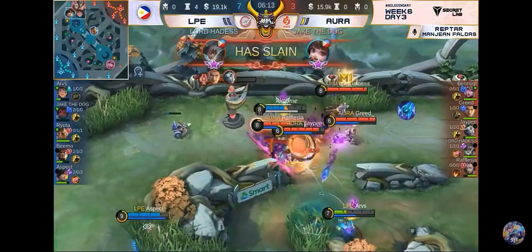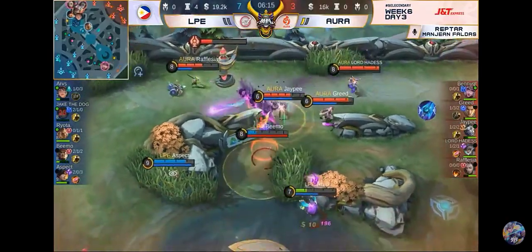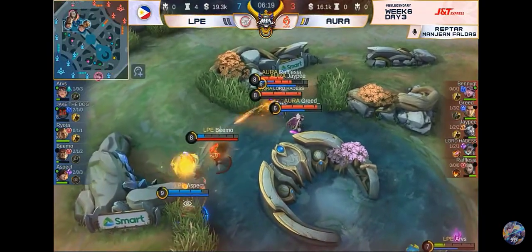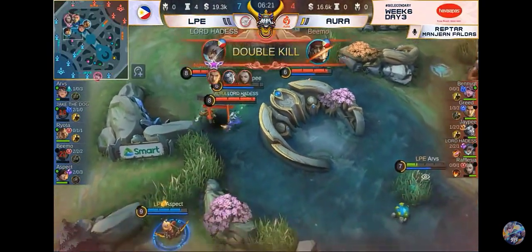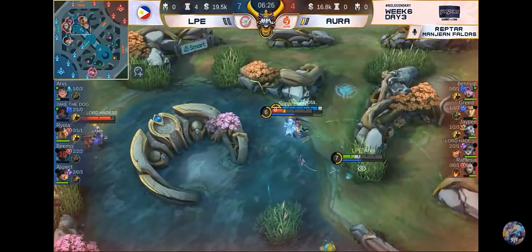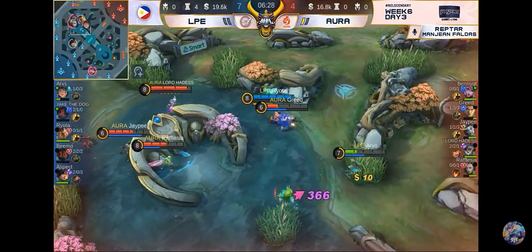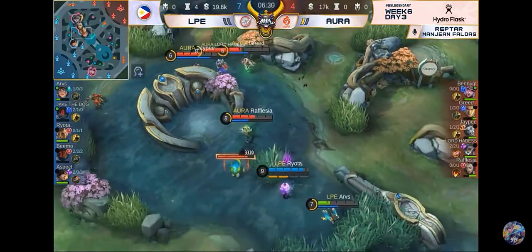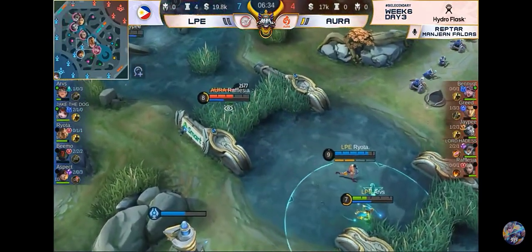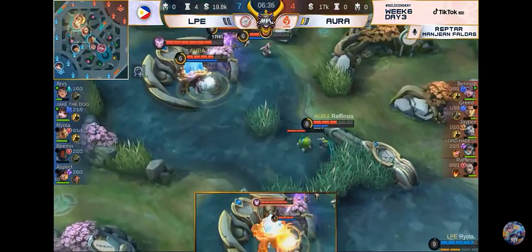Sa wakas nakauli na si JP, pero si Chang'e naman mawawala. Nandito naman si Ard sa pulado. Habang si BMO tumatak na using the Bravest Fighter to get out, pero yung mga bullets ay tatama. Aspect magpapop na ng kanyang ultimate — pero nice counter go. Si Greed — Winter Truncheon na agad. Ang agang Winter Truncheon para dito kay Greed.